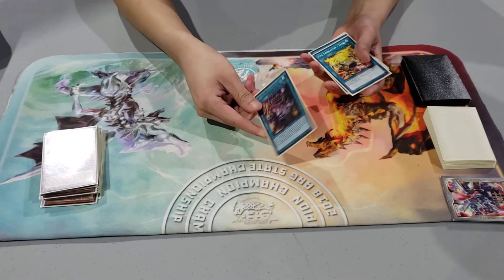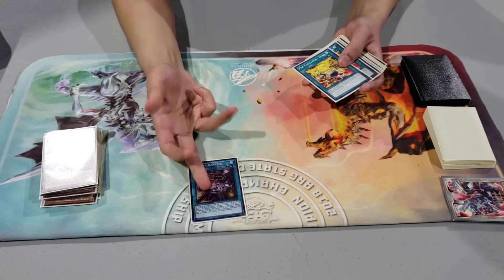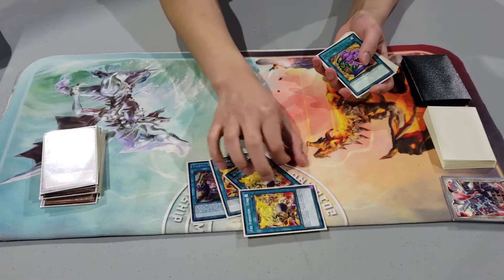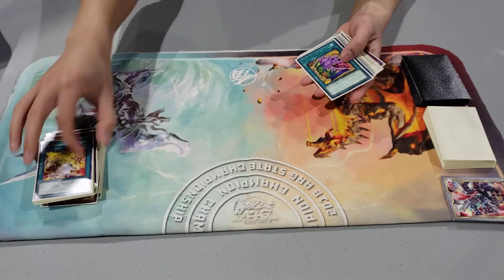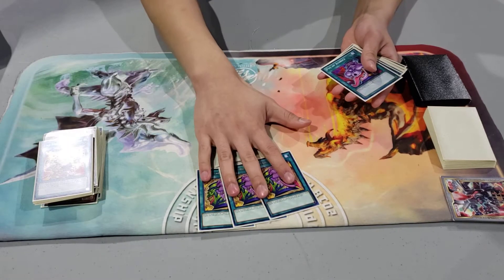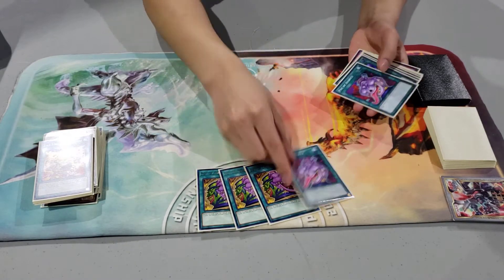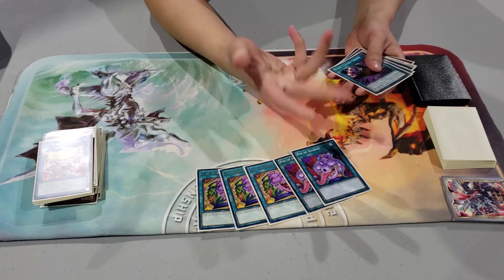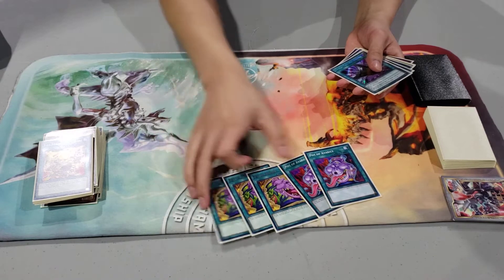On to Spells: one Barrage — come back to three please — hell no. Tenki, commons cause I'm poor. Faw Desires, a must. And then I played two Avarice — the third one's bricky. You draw it, it's a dead card; you have the combo to play it, this starts your combo.